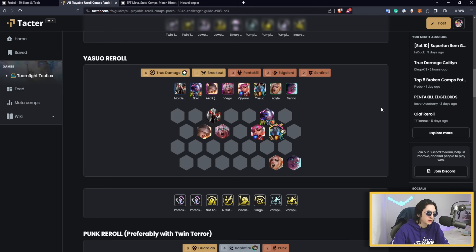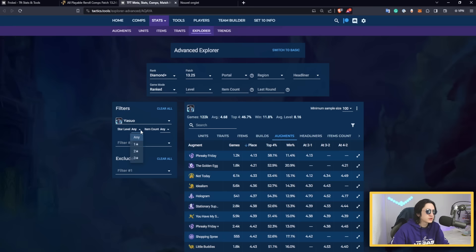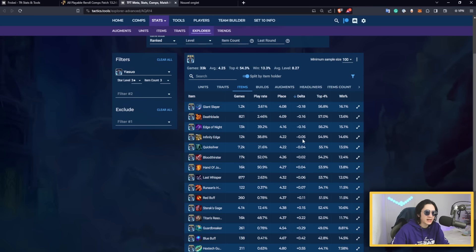Next is Yasio re-roll with the True Damage headliner, going into the six True Damage vertical. The main units are Yasio, Echo, and then later Kayna, though early on you can just put items on Akali. Activate three Edgelord with Kale and Viego alongside Yasio, and since Pentakill is free you can add Kaiser for Sentinel and Pentakill — that way when you kill five units your whole comp gains attack speed.